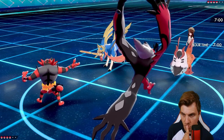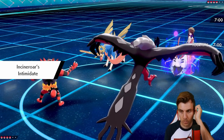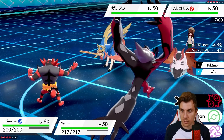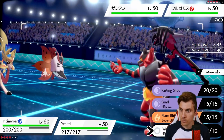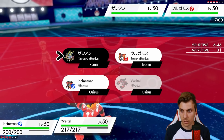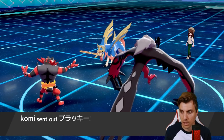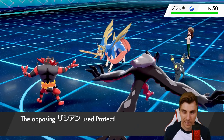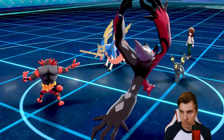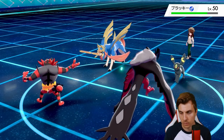We see Volcarona and Zacian come out from my opponent. We've got a pretty nice switch here from Yveltal into Landorus if we want — scarfed Landorus could put pressure next turn with a Rock Slide, get around the redirection, and get a double Intimidate onto the Zacian. We could also just Fake Out the Zacian and go for an Oblivion Wing — that can totally work too, shutting down the Zacian this first turn. The Zacian does switch out so we'll get some damage onto whatever comes in — it is going to be Umbreon.